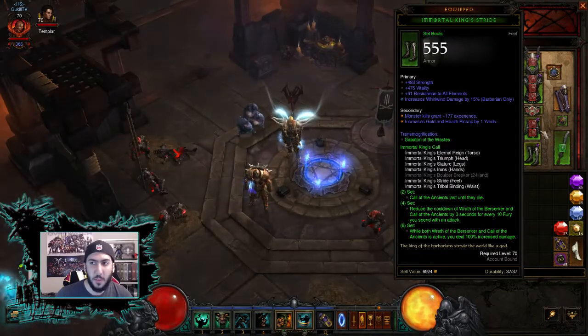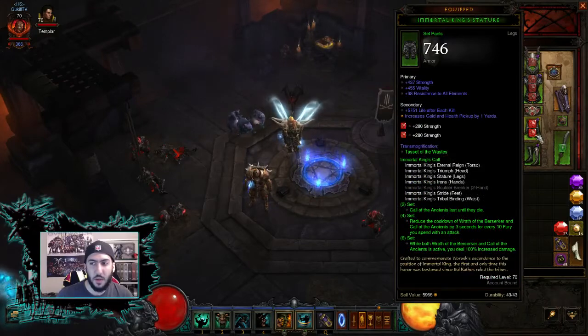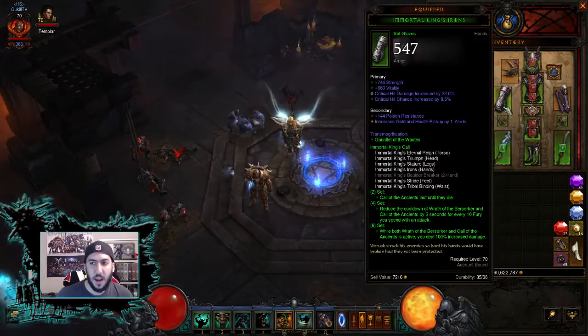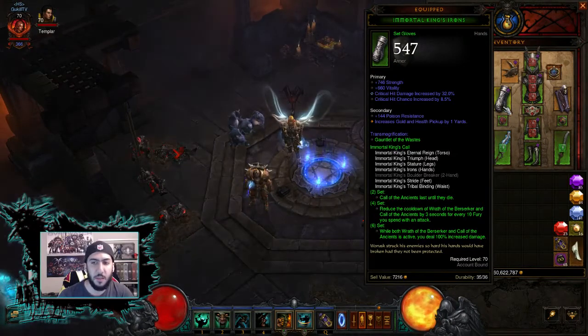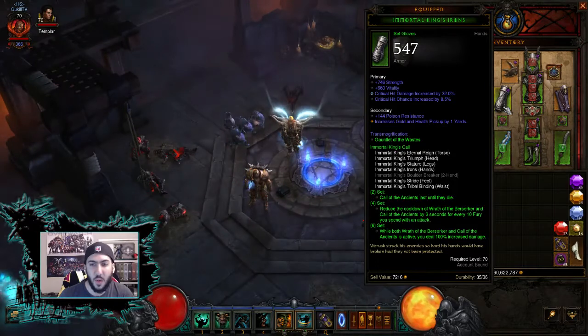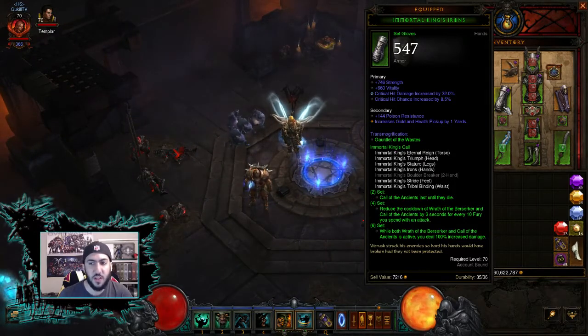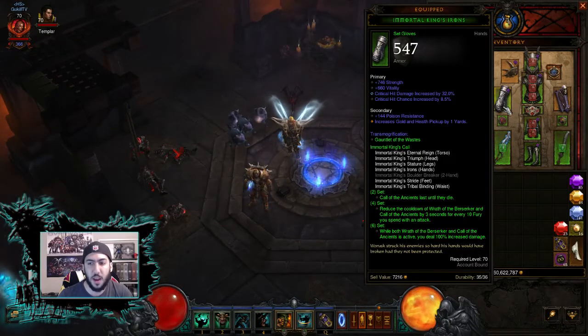There are seven available, so that means you're going to need the Immortal King Helm, Chest, Belt, Legs, Feet, and Gloves. What this does — as I leave this up so you guys can read the set bonuses — it makes it so your Call of the Ancients can't die. For every ten Fury that you spend, you reduce the cooldown of Wrath of the Berserker and Call of the Ancients by three seconds. The sixth set bonus means that while both Wrath of the Berserker and Call of the Ancients are active — and by the way, your Call of the Ancients is always active — you deal 100% increased damage, which is phenomenal. If you're doing this build right, you'll have Wrath of the Berserker up permanently, meaning you're always dealing 100% increased damage.